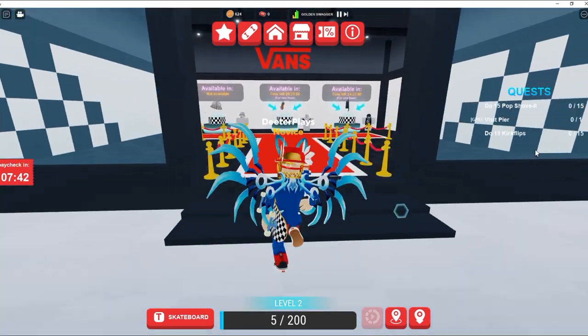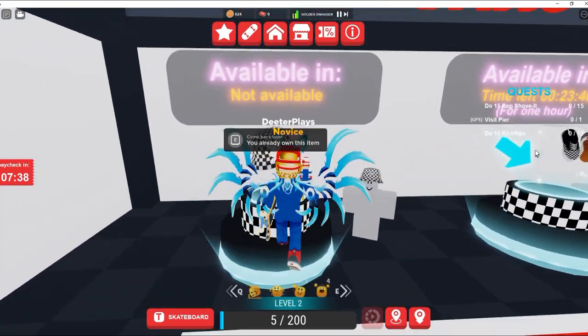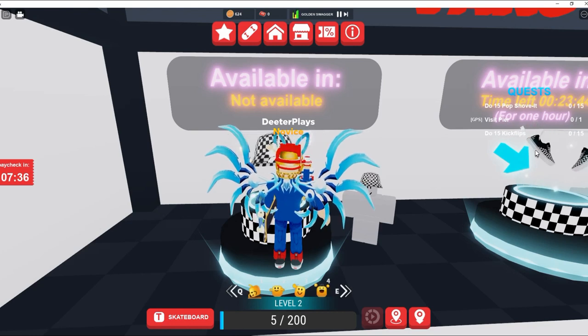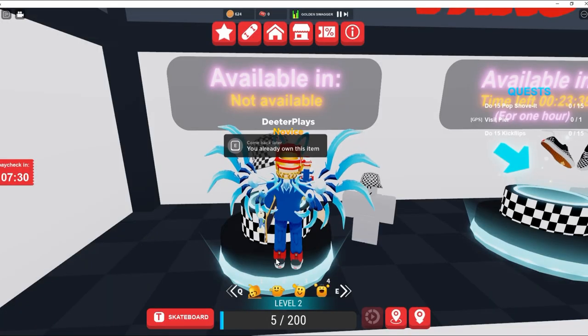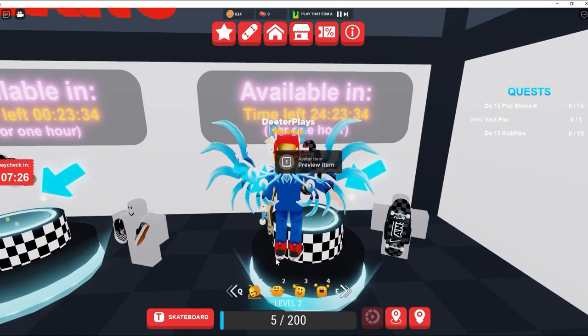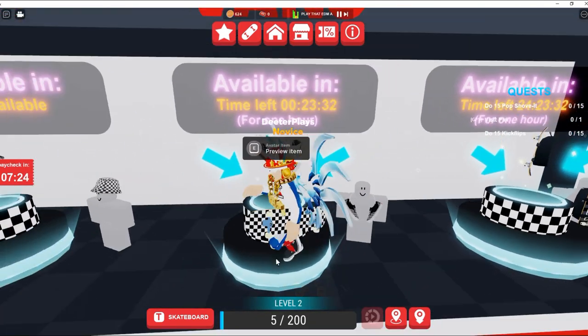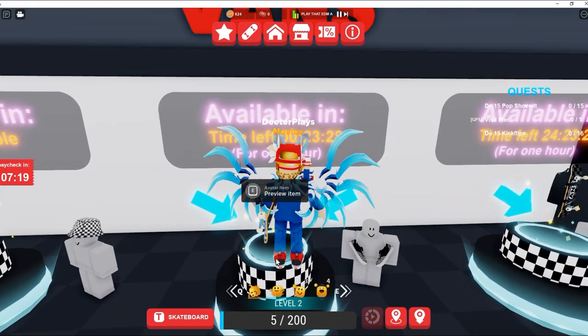Yesterday, there was this item that went available. It's no longer available, but it is going to go limited and people might make some Robux on it. If I hold this down, you can see it's no longer available. But yesterday, after it was available, it actually had a little bit of a glitch, and it said that this item right here was going to be 399 Robux, and this one over here was 200 Robux. This one over here is probably going to be about 300 Robux.